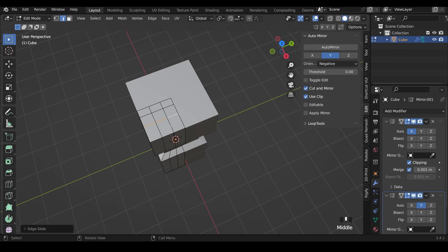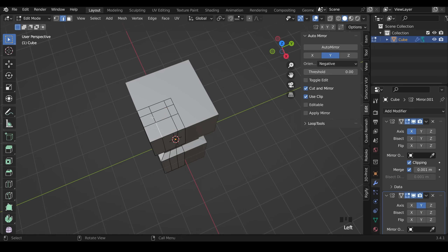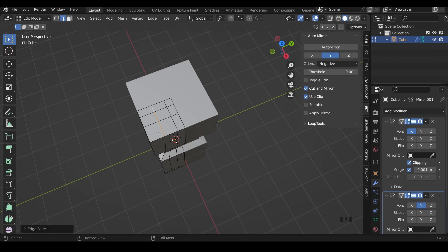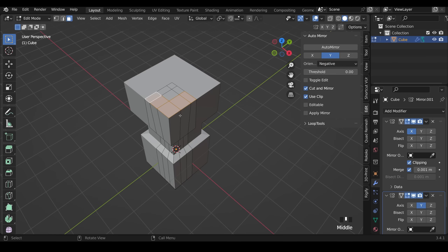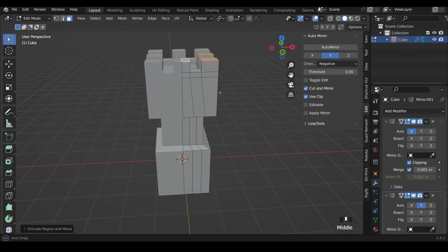I need to do the same on this side as well — GG to edge slide to make that one thinner and the other thicker. Then into face mode, select the outside faces first and E to extrude to pull them upwards, then the inner ones — E to extrude and pull upwards — and we've got a really basic castle with crenellations.